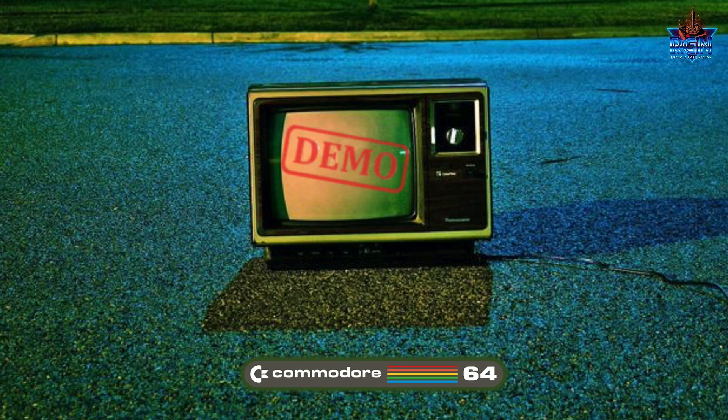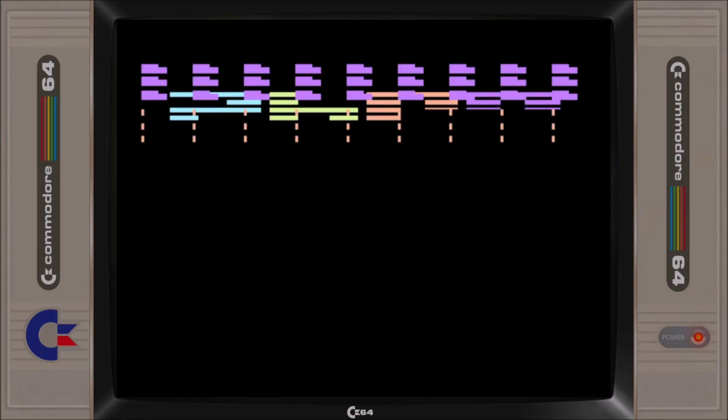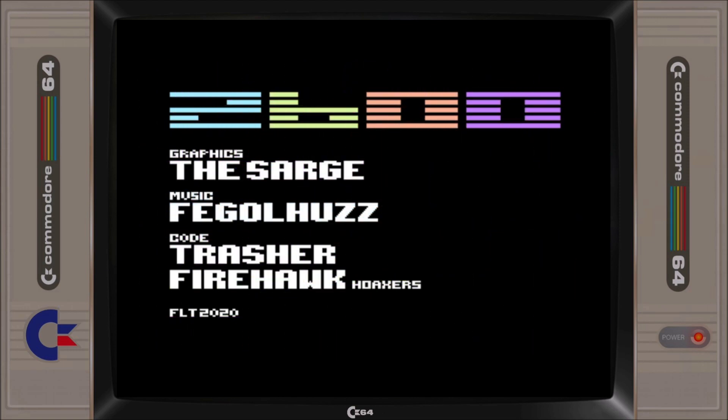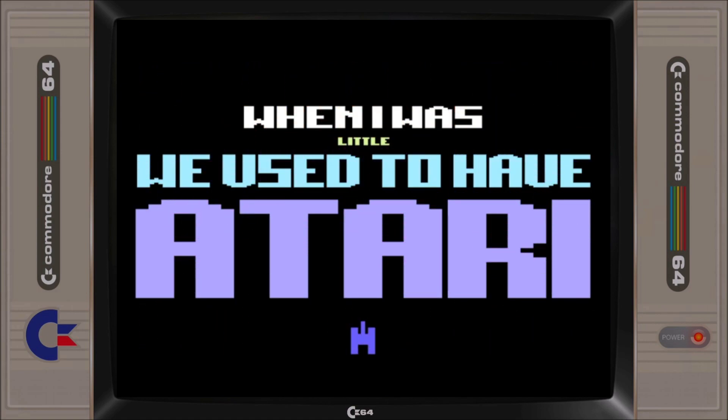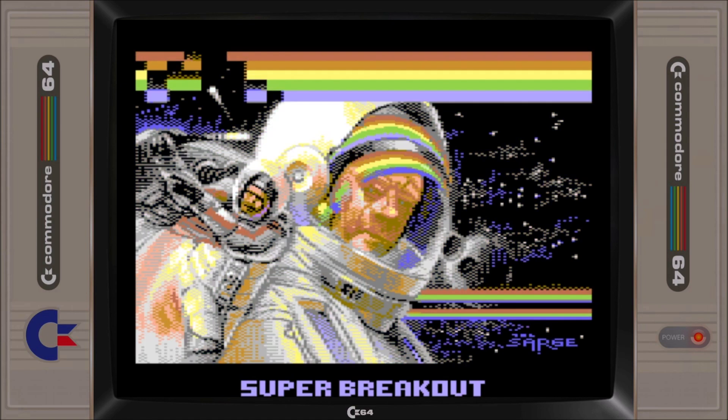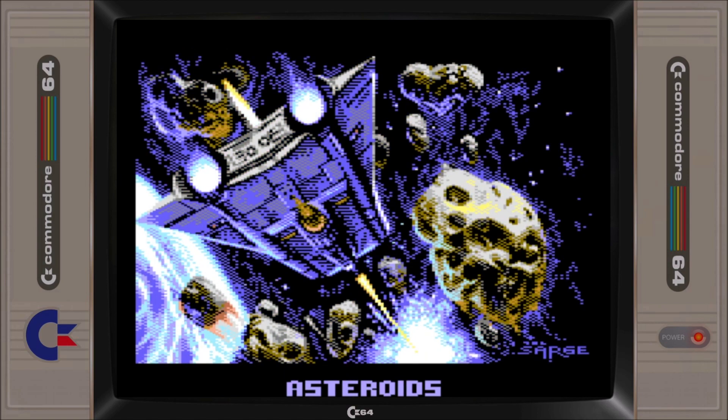It's about time we show some appreciation to the demo scene within the RGN C64 Roundup, so let's debut this segment with Fairlight's release of 2600, a graphical homage to the Atari 2600 box art. This condensed footage of the collage demo shows off some seriously impressive pixel art skills by the Sarge, and they all look simply wonderful.